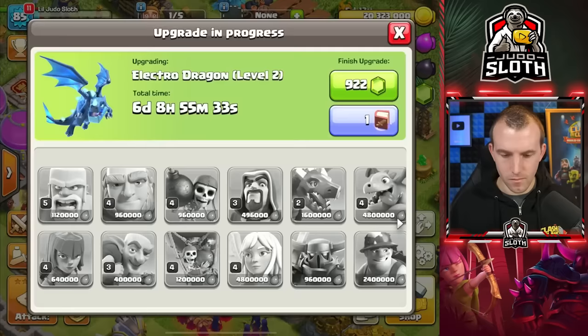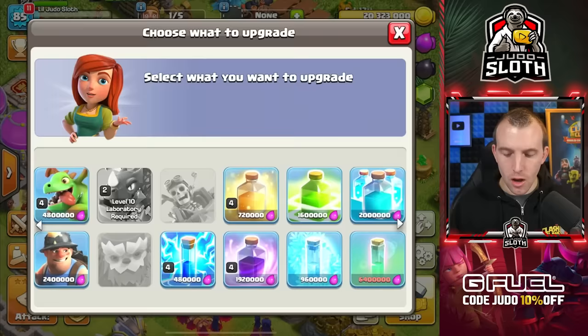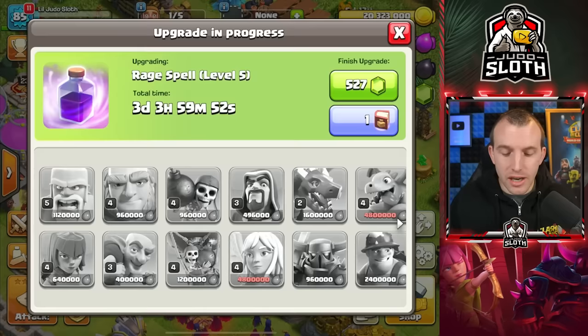I should probably use the book of fighting here for the E-Drag. Now that E-Drag is maximum level. Why don't I upgrade the rage spell? I always recommend that you have a war and a farming attack and focus on that — if you can focus on a single troop. For Town Hall 11, E-Drags and balloons, if I upgraded those alongside the rage and the freeze, that would see me for farming and for war. Then I could start expanding and maxing out other troops from there, but at least I'd have a well upgraded backup strategy.